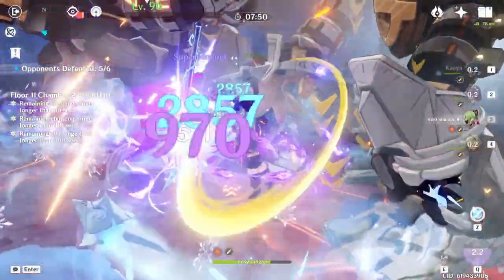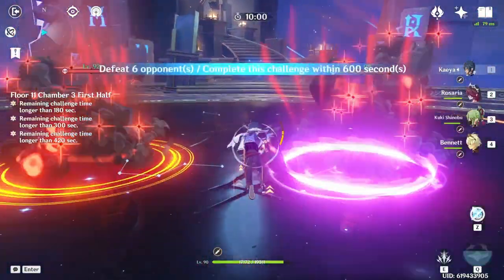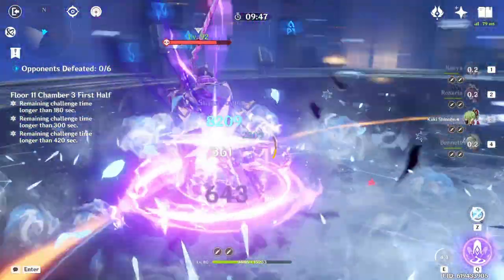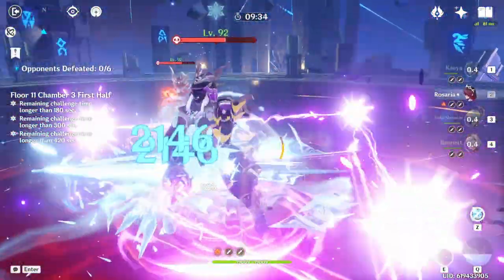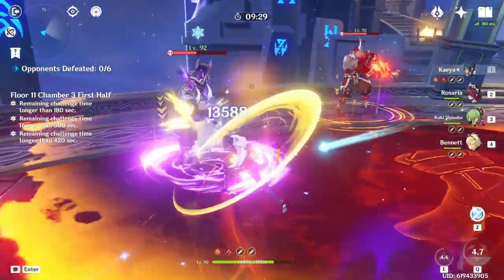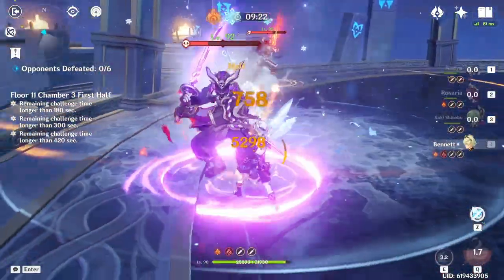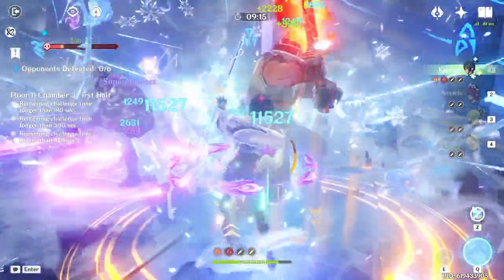So what are some things Hoyoverse can do to improve superconduct? I would say add something such as elemental resistance shred, maybe around 20%, so it can be used outside of physical damage teams. Nothing too crazy, just a small amount of elemental resistance shred and it would be helpful. And for the physical resistance shred, I would say increase it from 40% to 60%. 20% might not seem like a lot, but it's a 50% increase from 40% to 60%. This would help physical damage teams a lot. I also think this is a perfectly safe change because physical damage can't be amplified with elemental reactions anyway.